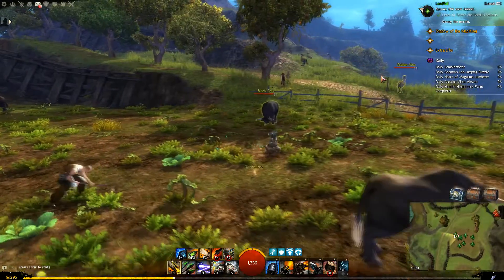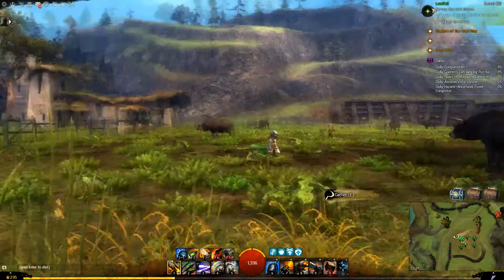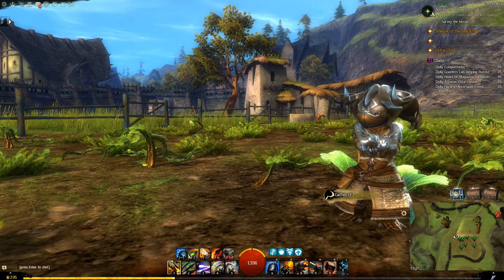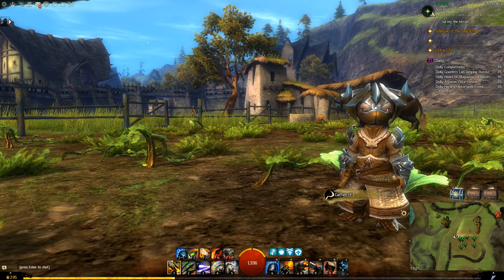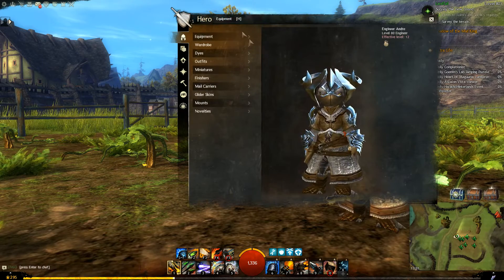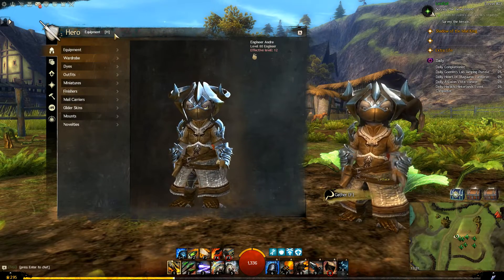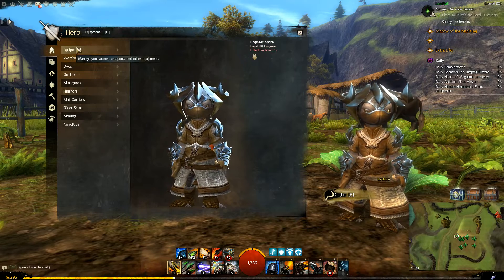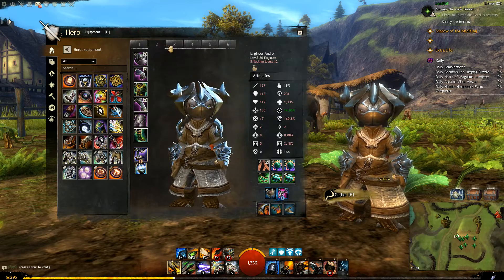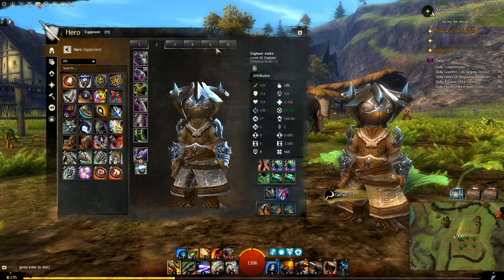If you join us, I'm a little Asura Engineer here in Queensdale, a relatively peaceful farmland and somewhere we can step through these updates. Just while we get logged in here, you'll find that all of the new updates are available under the standard hero panel. We hit H and we'll find that they're in here. The first one we're going to look at is the equipment templates — clicking on equipment, you'll find your standard equipment interface with six new tabs along the top.